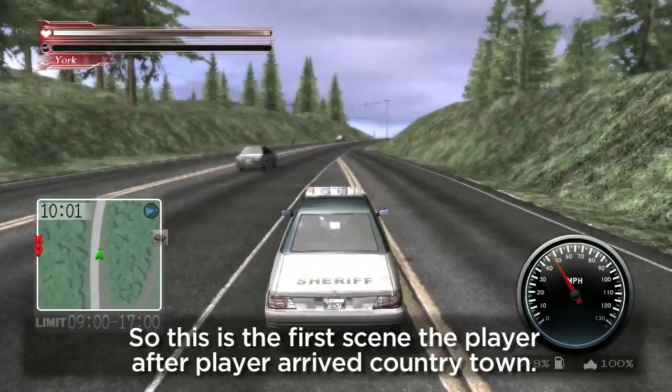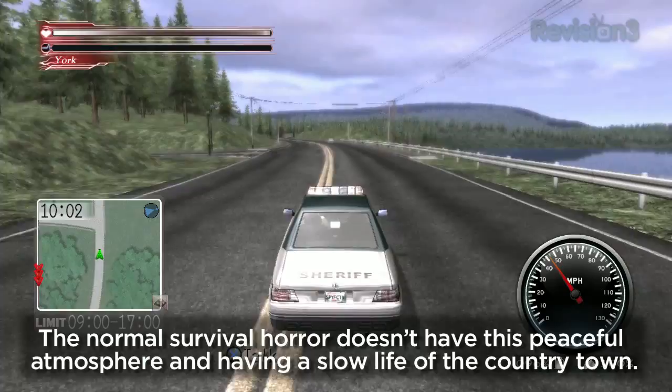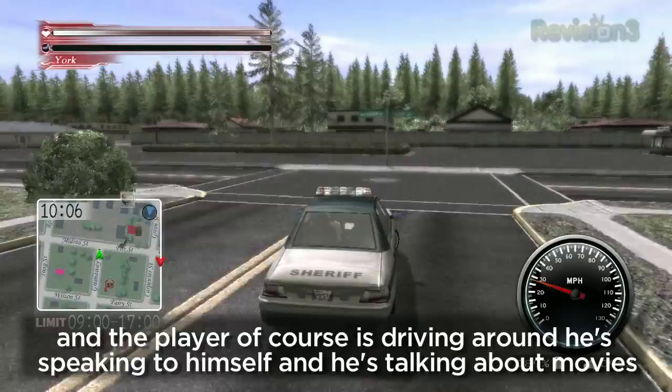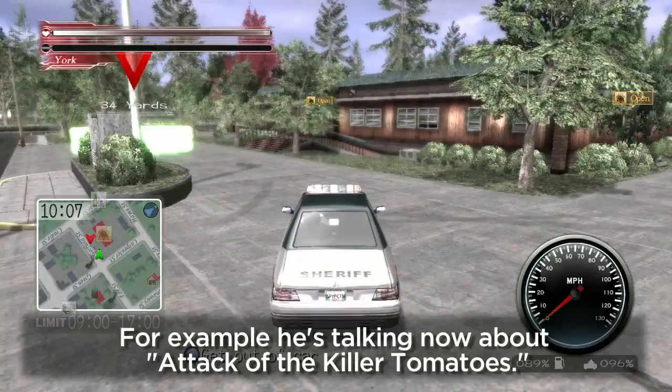What's happening in this part right here? So this is the first scene after the player arrived in the country town. This is the first morning and he started driving. The normal survival horror doesn't have this kind of peaceful atmosphere and slow country town life. For example, this is the scene of the conversation in the car on the road. The player is driving alone but he's speaking to himself, talking about movies, because when driving in the country town it is kind of boring with enough time to drive. So he's always talking about movies — for example, right now about Attack of the Killer Tomatoes.